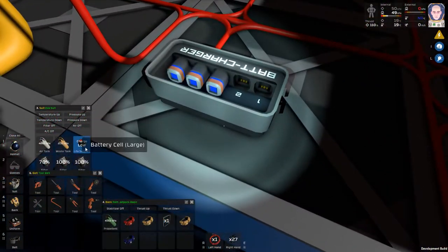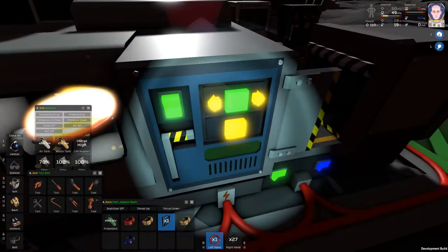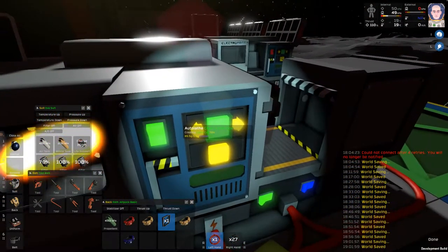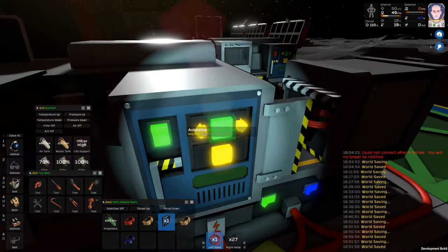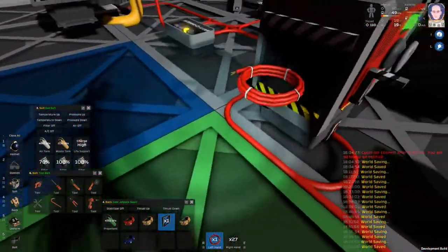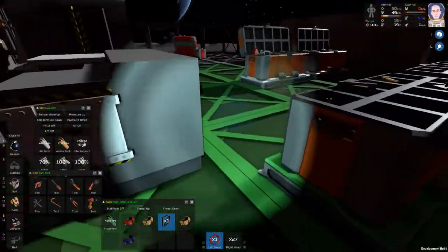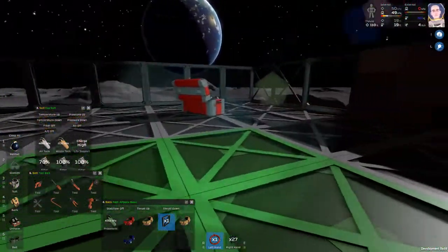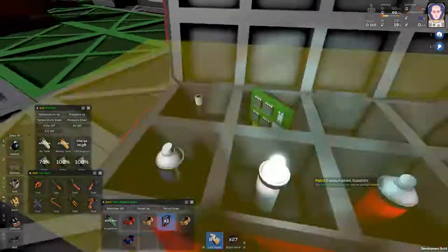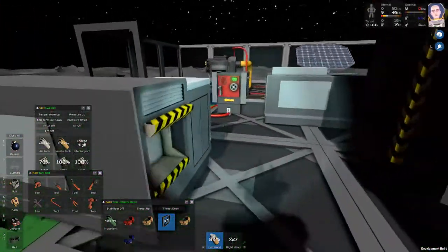I gotta make one of those too. Make up more of those power cells — I want to test something. I'll do one more and take out the whole bundle. I also want to try painting these — apparently you paint them stacked and it does them one at a time. I gotta put the paint back anyway.